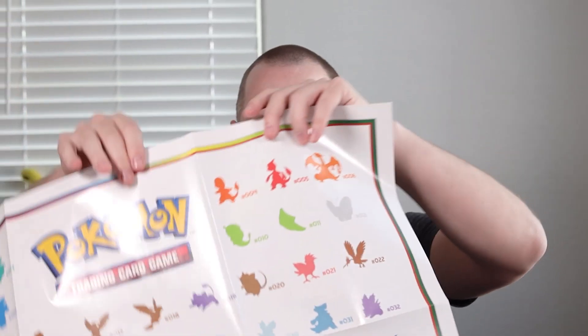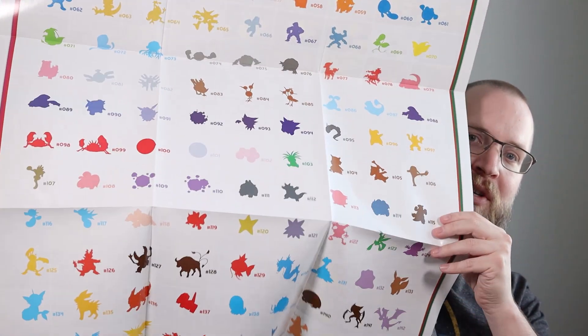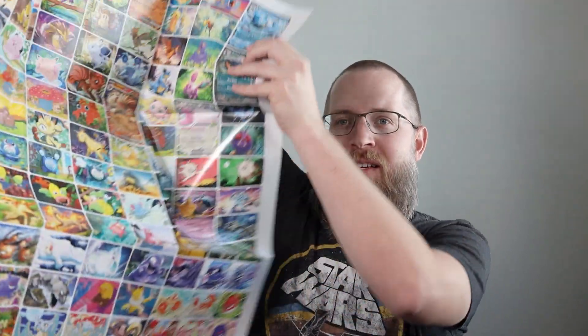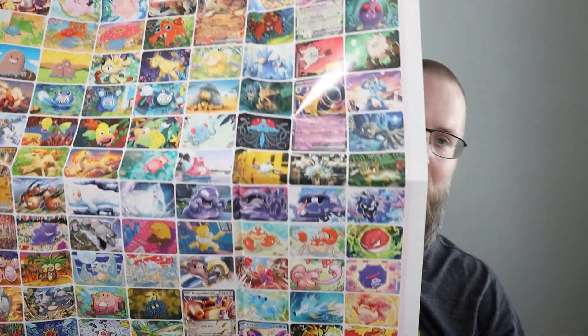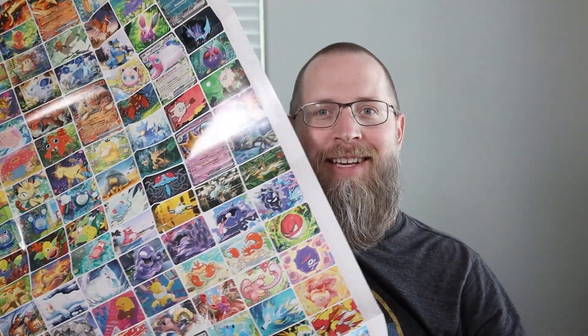Real quick, zooming out to show this awesome 151 poster with all the cool icons, and on the back tons of artwork which is really cool too. This is a huge poster — I can't even fit it in the screen. Pretty cool. Now it's time for Snorlax.